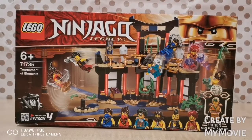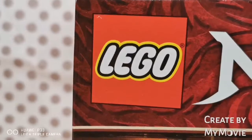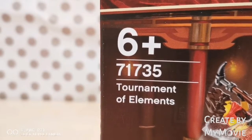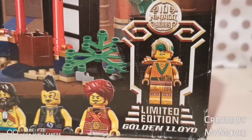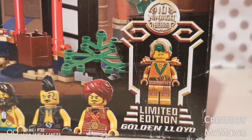Hey everyone! Welcome back to KHube! Today I'm really excited because finally I get to do the new LEGO Ninjago Legacy. This is for ages 6 and up. This is set 71735 and this is the Tournament of Elements, and this is featured in Season 4. And to celebrate Ninjago's 10th anniversary, they're giving out a free limited edition Golden Lloyd.